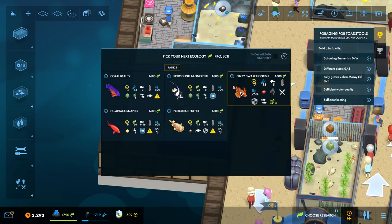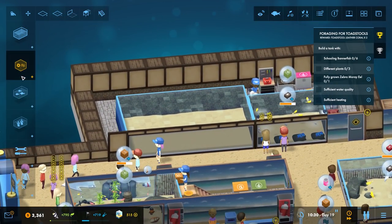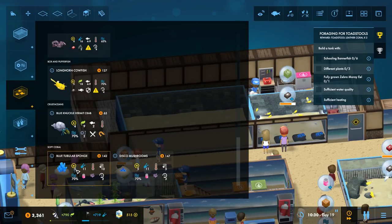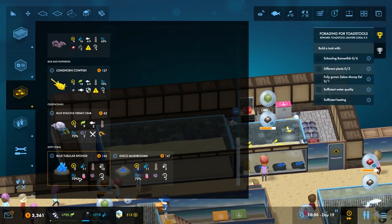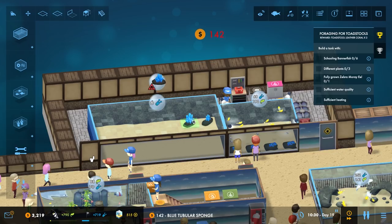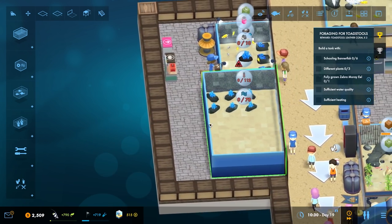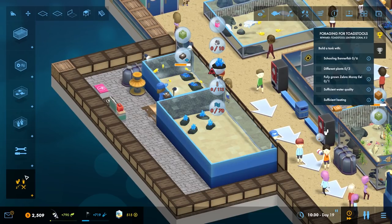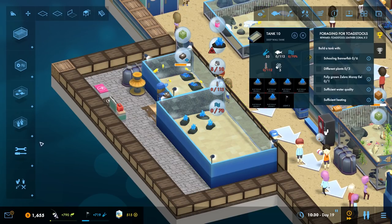Let's see — do we not have anything else yet? Schooling bannerfish. Let's have a look — we should have different corals now: the disco mushroom, the blue tubular sponge... that's a word, apparently. What do we got here? You need soft coral. What if we kind of set this up? You need some lights. Let me have the basic light for now — it's not giving enough light.